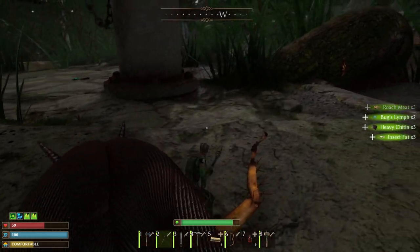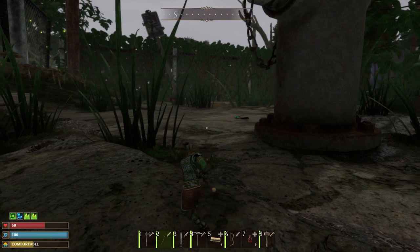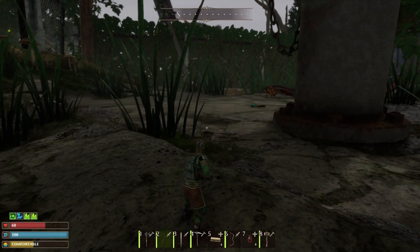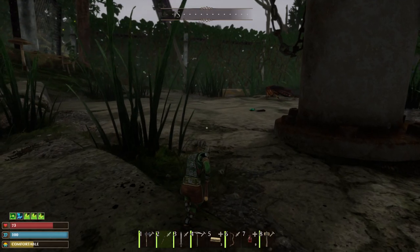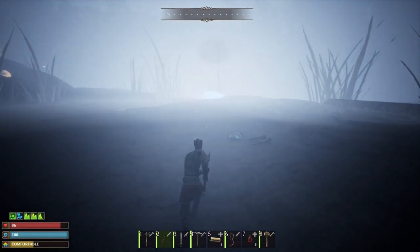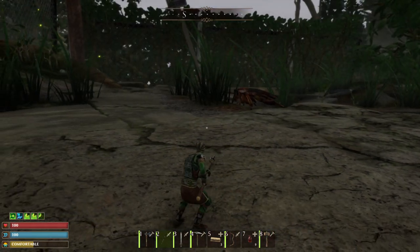That health is a little bit lower than I thought because the fight there was not exactly how I wanted it to go. I thought that other roach was going to join us. I like to use the iron sword and that stinger lance that we got. Alternatively, there's also an iron hammer that will do massive blood damage, but I have not gotten that unlocked yet.